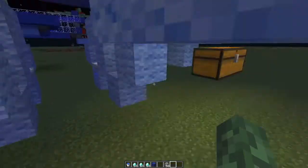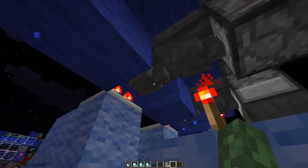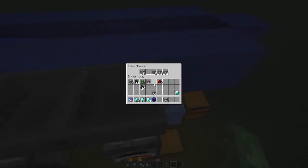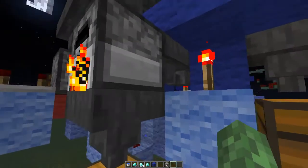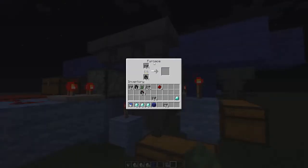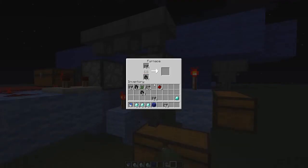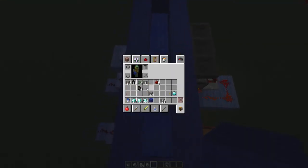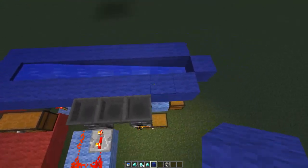This is quite neat. What this does — it sorts out the iron, sends the iron into this dropper, which sends it up to here into the top of this furnace. And through the bottom we have the coal coming in there. So it will automatically smelt all your iron with all your coal that you chuck in there, which is pretty neat. It means you don't have to manually do it.